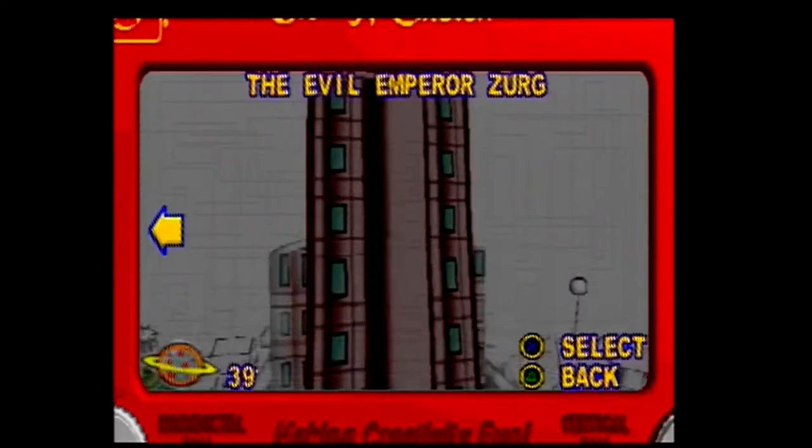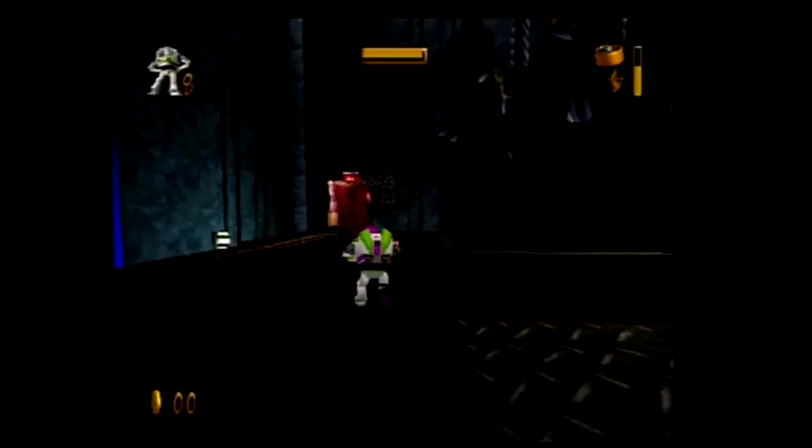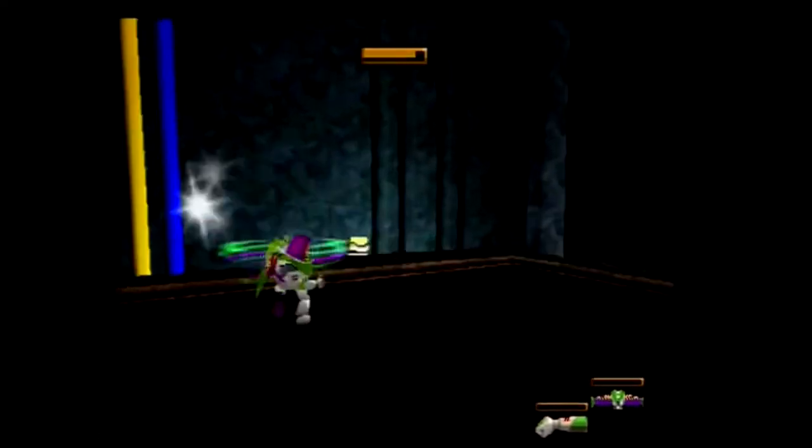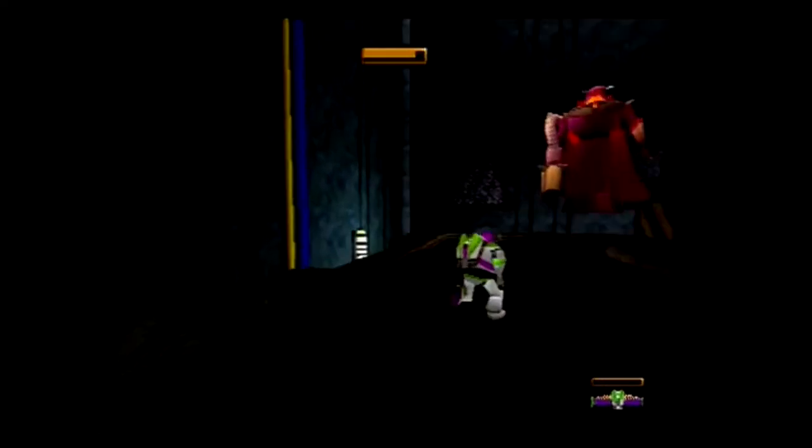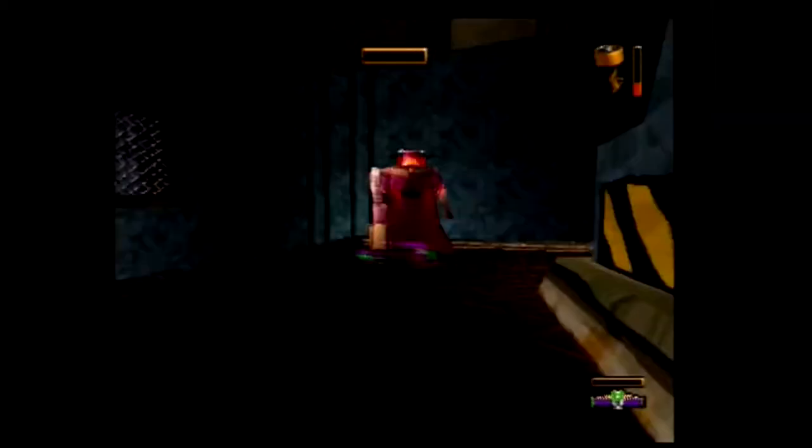Now I'm in completely new territory, starting with level 12 — the Evil Emperor Zurg. In a bold shake-up, he's immune to my laser — only spinning my wings into him will hurt him. He'll rise up, fire a shot, and lower himself to be hit again. That's it, and about 10 hits later he's falling off the edge.